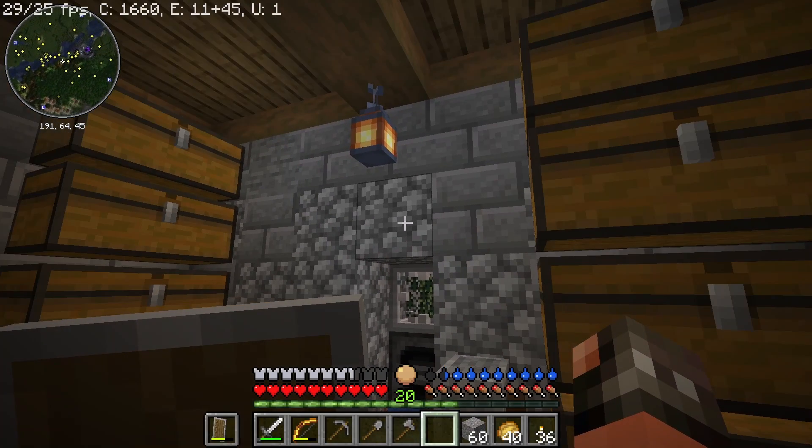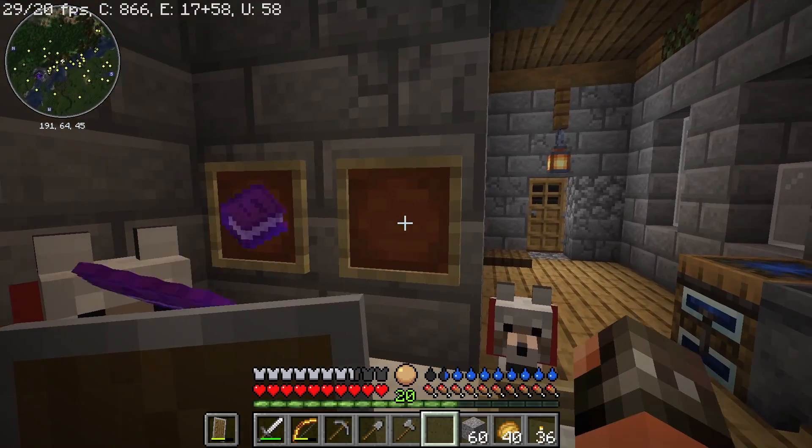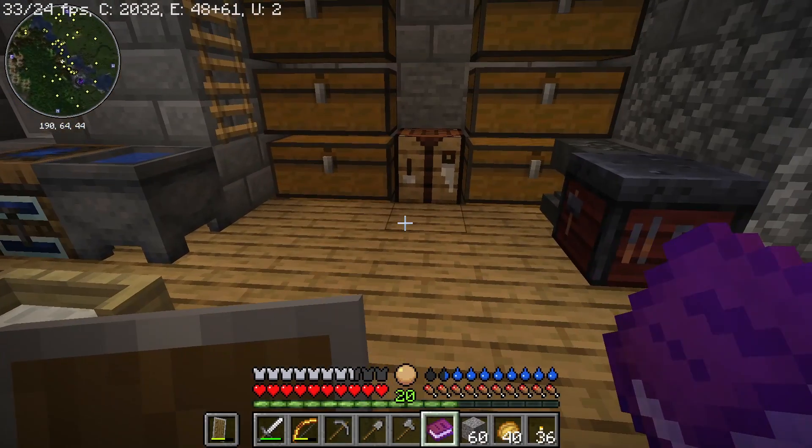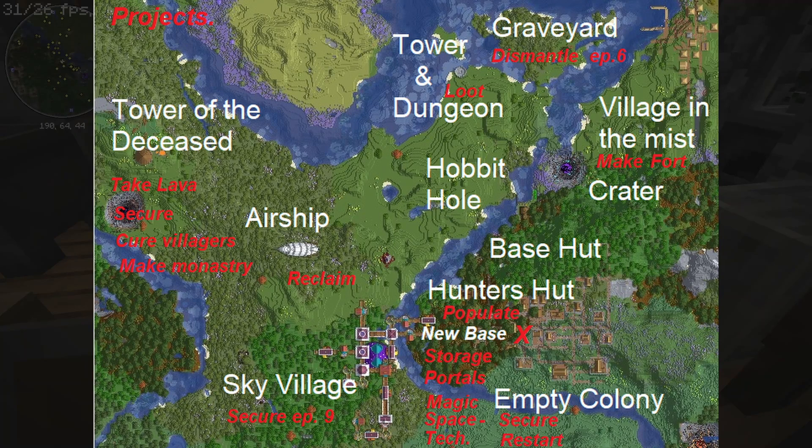We are going to plan our future projects here and I made this book that has the projects in them. The projects refer to the map shown here and as you can tell, we have already finished a few missions - we secured sky village in episode nine and dismantled the graveyard in episode six. Here are the projects I have planned for the near future.